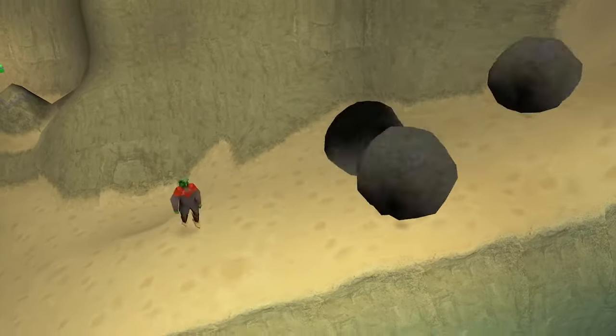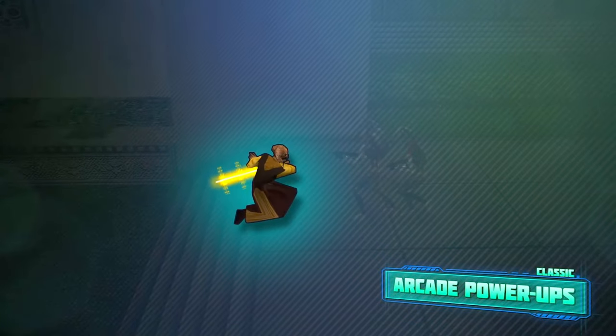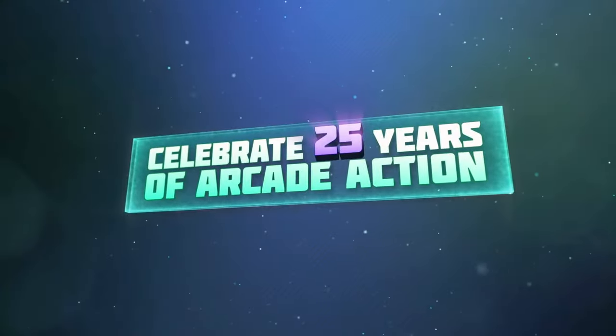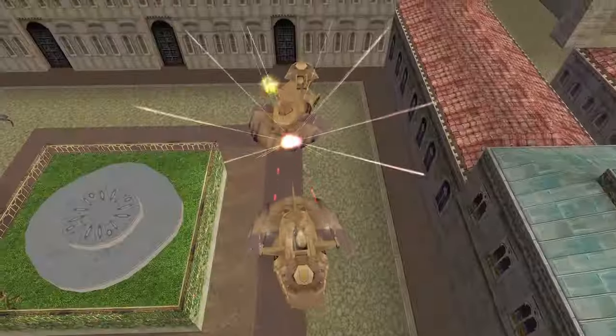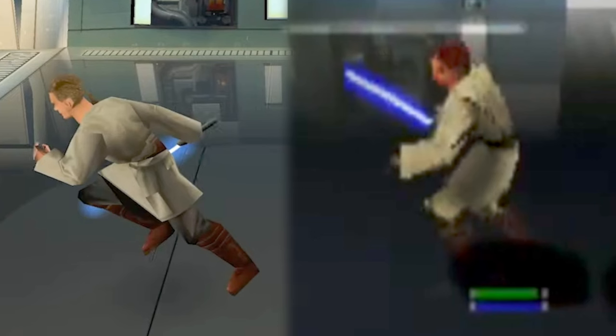Now let's look at some graphics because it's fun to do and our memory really does betray us — how you think you remember this game and how it actually was are very different. Also, good news: you can toggle between the classic and modern controls and the game will also now have achievements and trophies. First up, a close-up of our man running with the blue lightsaber in hand. The left is from the new version and the right is how it looked back in 2000 on the PlayStation 1. No surprises — it's all sharp and crisp now and faithful to the original designs.